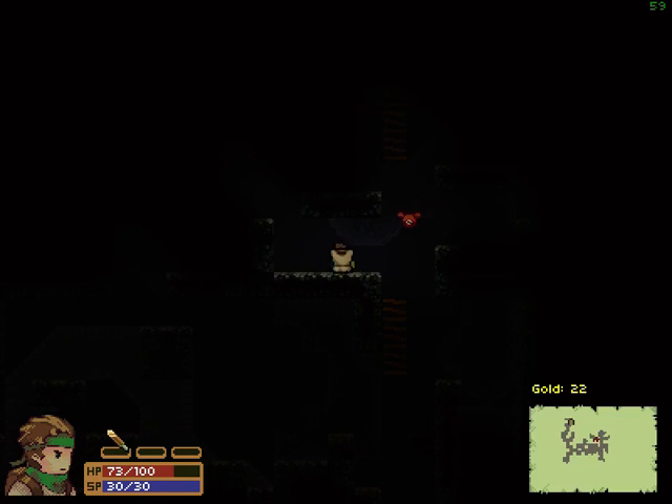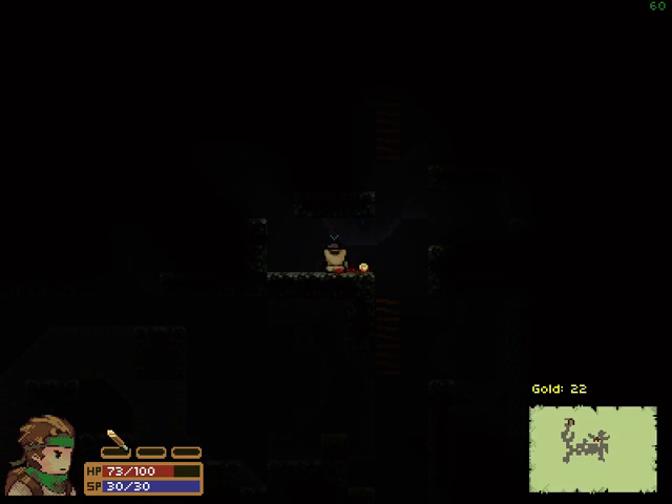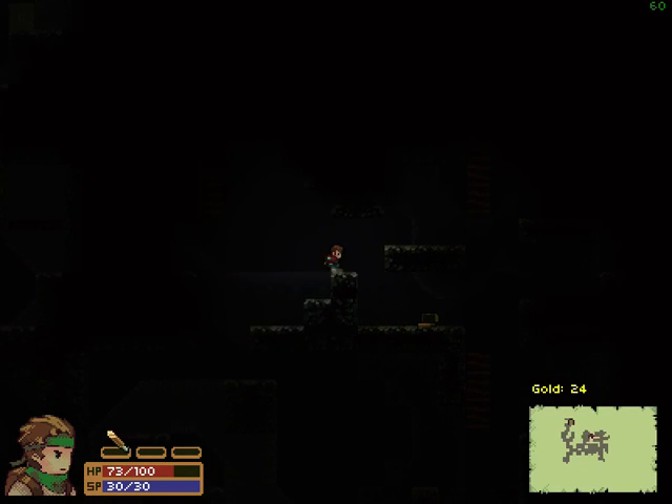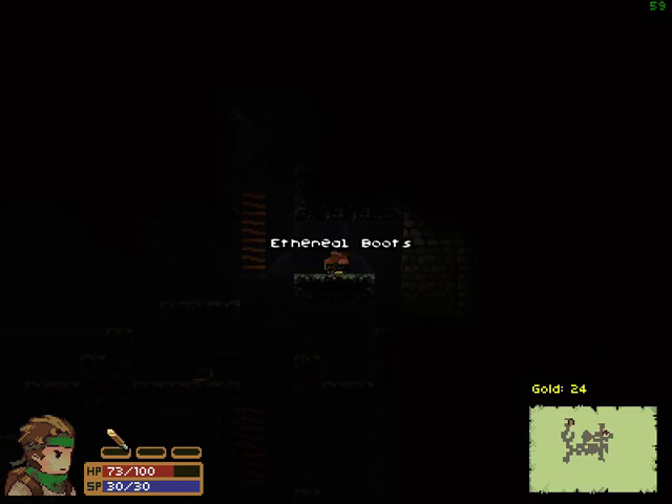We gain gold, we gain armor as you can see, and sometimes items as well. So this is a shimmering tunic — attackers will sometimes be poisoned. It lowers our cold defense, but considering where we're at in the game, it doesn't seem like that big of a hit.